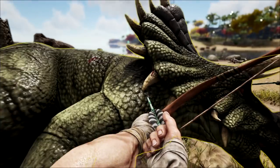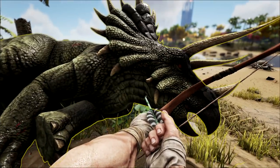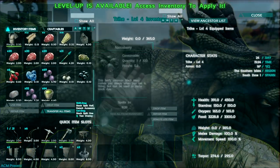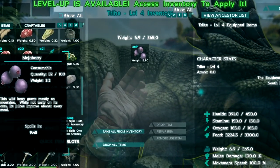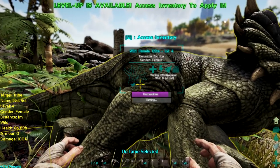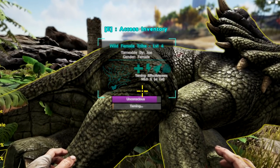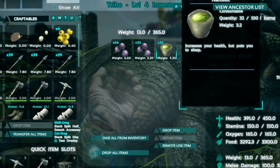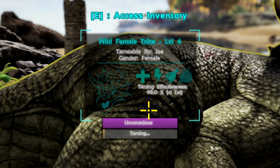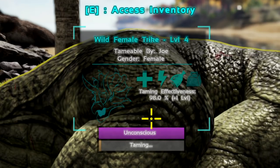The trike is your harvesting machine. Save some of your narcotics and put them onto the trike's inventory. You can wait for your dinosaur to starve out so it eats all the berries at once, but for early game tames it won't matter too much. Put mejo berries into its inventory — these are going to tame the dinosaur for you. It has an unconscious bar; as that bar goes down the dinosaur gets closer to waking up. When it hits zero the dinosaur wakes up, so use the narcotics remotely to keep it unconscious. You can see the taming bar going up — on a low multiplier server it's a huge grind, which is why you want a low level dinosaur to start with.